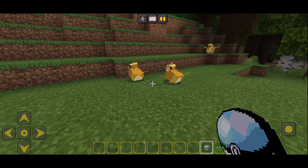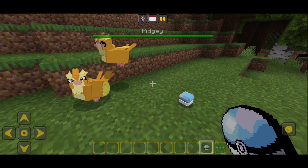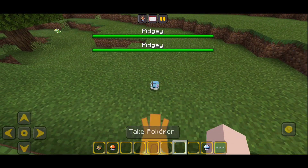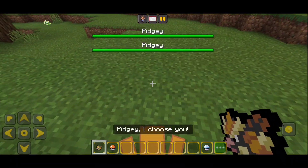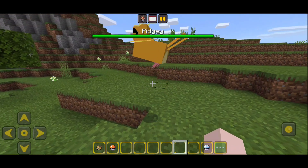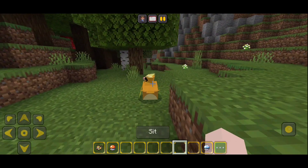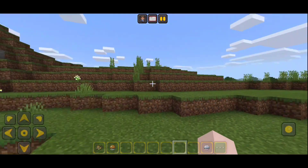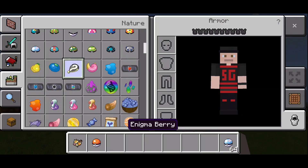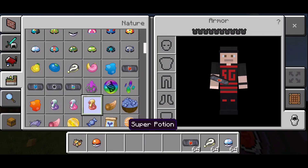If you are a normal mob, we will start to catch. We can add lots of different Pokemon — we can add a real-life Pokemon, we can add a different Pokemon. Take our HP switch and then we can get to the TAM, so we can add the Pokemon, and we can add the same Pokemon.